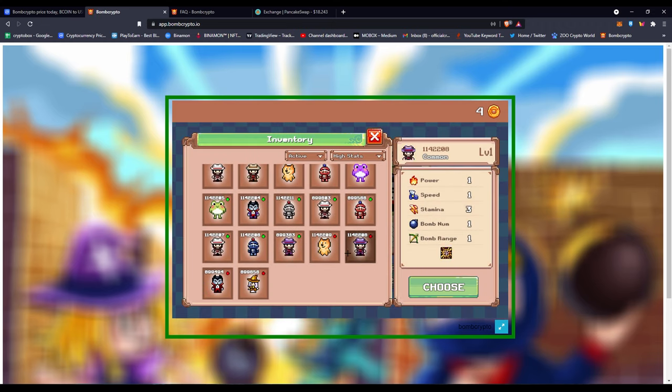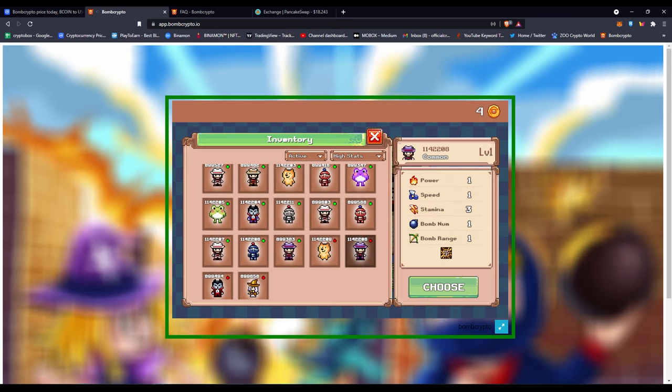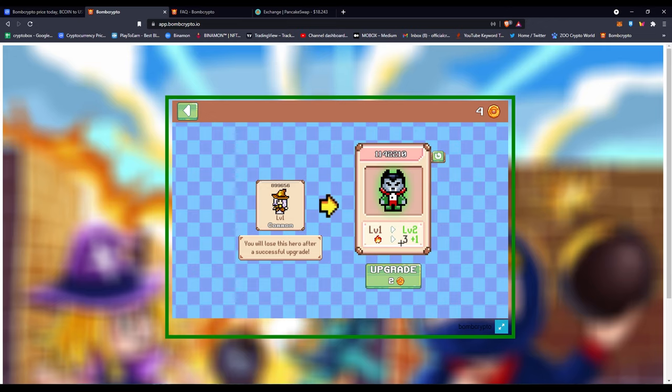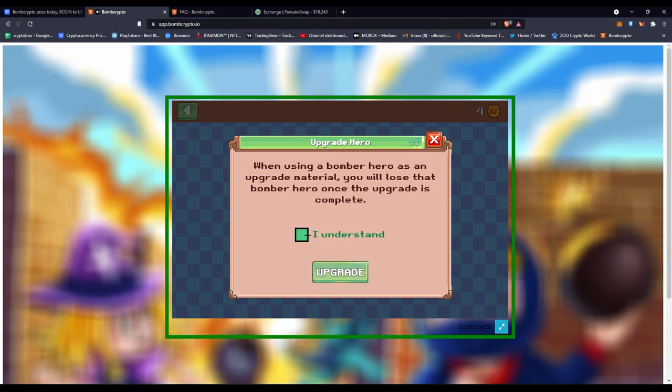That's basically how upgrading works. Now I have a rare here and I'll click upgrade using a hero I don't need much. If it doesn't seem to help you can always use a random burner — this is one of my worst ones. The result will be level two with power four. Notice that this is a level one rare, and clicking upgrade costs two BCOIN because it's rare. It would be three BCOIN for a super rare — the cost keeps going higher.